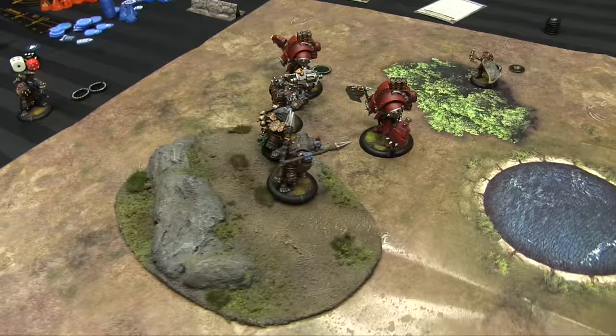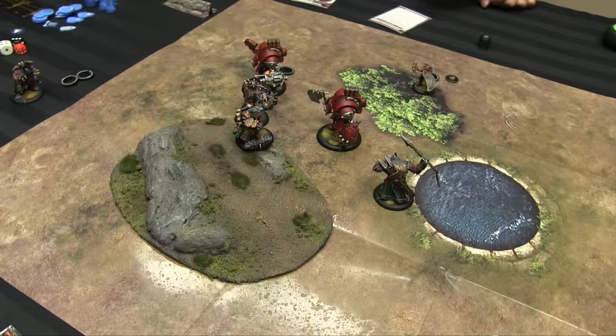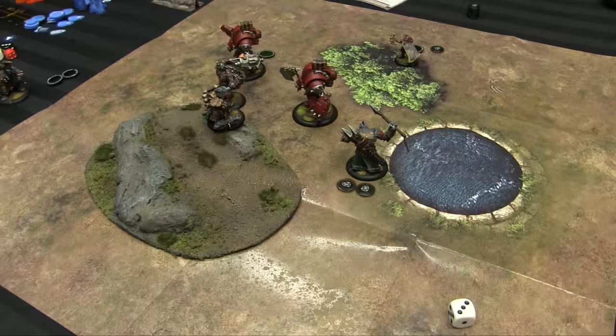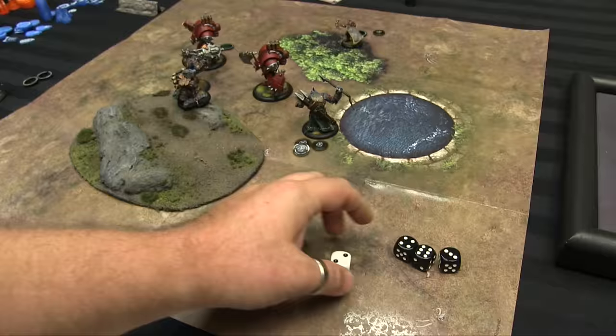The Impaler activates and moves five inches sideways. He riles for one, then boosts a shot into the Juggernaut — RAT five against defense ten, needs a five. It hits — no critical slam this time. He forces again to boost the damage roll: POW thirteen against armor twenty, dice minus seven — six damage to column two.